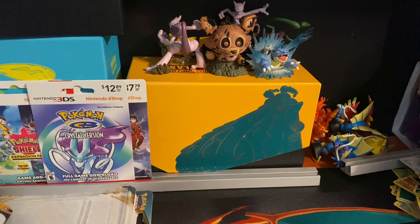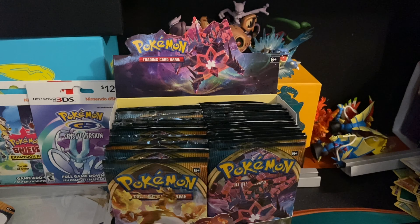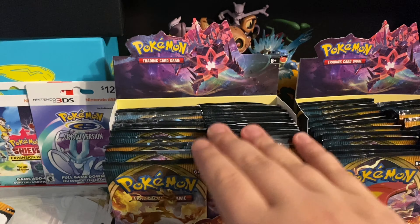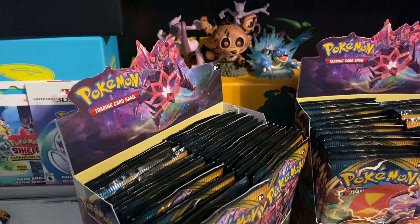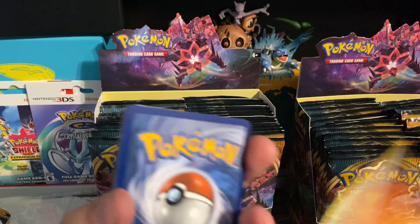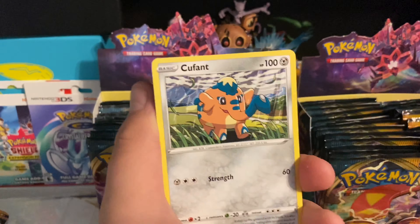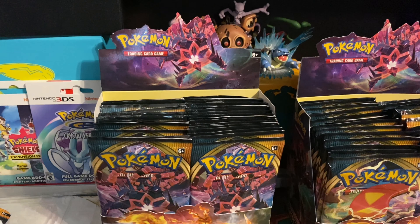If you haven't already, hit the subscribe button. Maya and Nicole are in. We're gonna start off with this one booster pack — it's got a Charizard wrapper. Cards off to the side. This pack starts off with Simisage, Vanillish, Klinklang, Toxel, Skiddy, Wishiwashi, Cliofant, reverse holo Rookidee, and Arctovish.